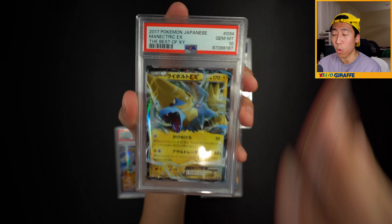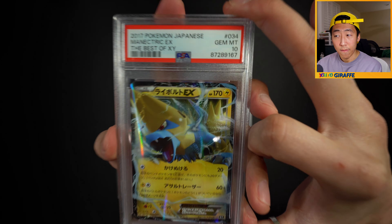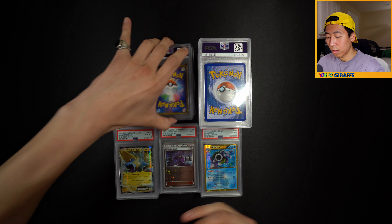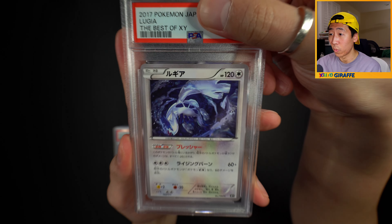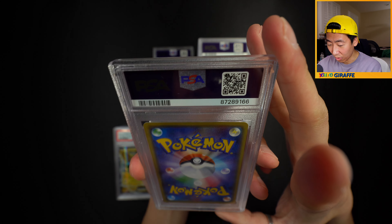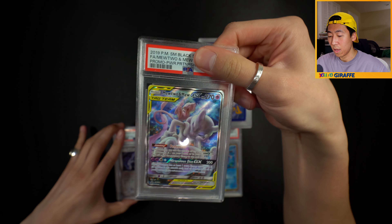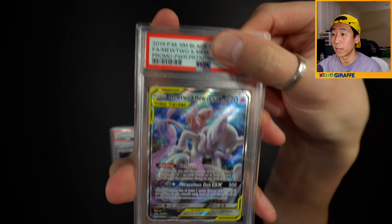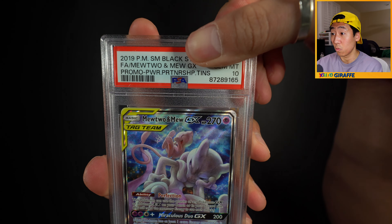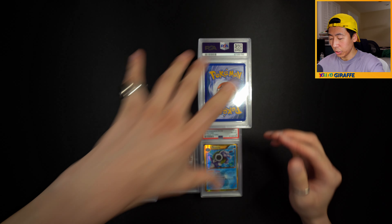That really goes to show the quality of Japanese card stock. The older XY, Sun and Moon, even Sword and Shield sets - the QC was great. Very happy with a 10. The remaining Japanese cards are probably CP6. We have a Lugia non-holo - happy with a 9, but we get a 10! Let's go! And the Mewtwo and Mew promo from the tin - these are relatively good because they changed the way they held the promos, and we get a 10. Such underrated artwork.